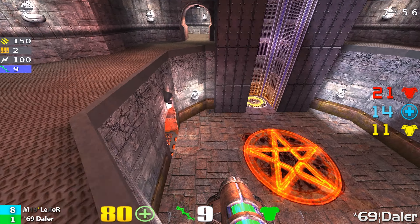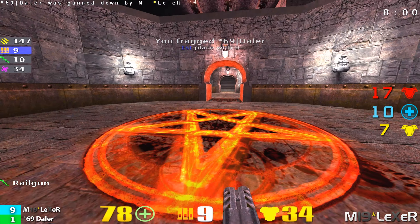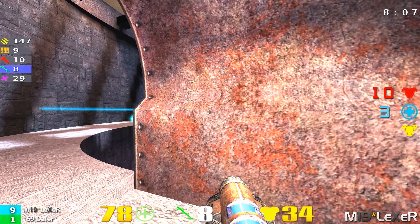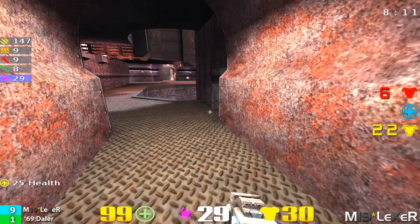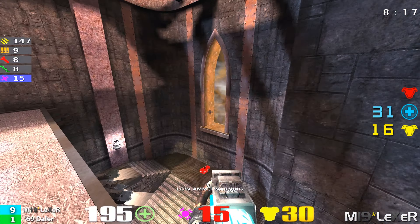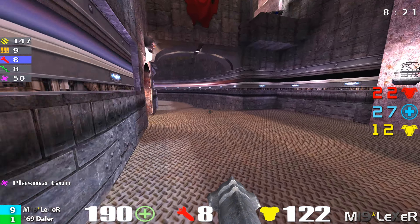Daylor is not out of this match by any means. He's not going to lose his head — he knows he still has a chance. What he's looking for is an opportunity to kill Lexer, get him with no weapons, and then spawn rape him. Basically, he spawns near the LG and gets a few free kills. Not much you can do with the machine gun when you're up against someone with a rocket launcher, an LG, or a rail.